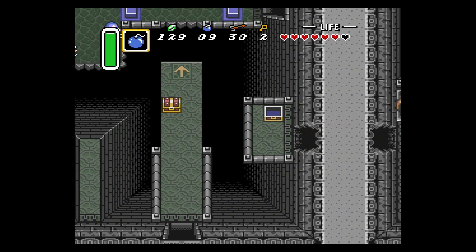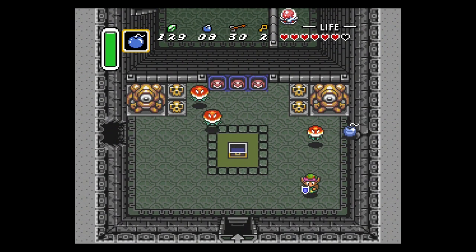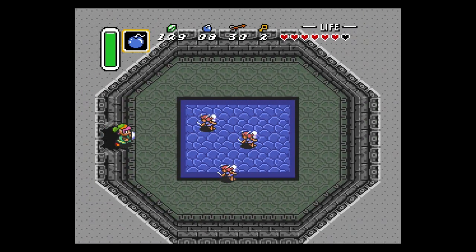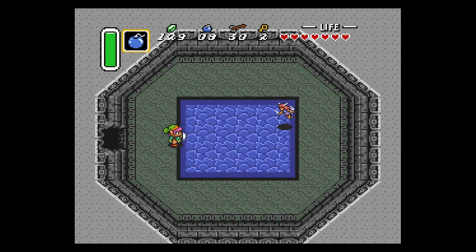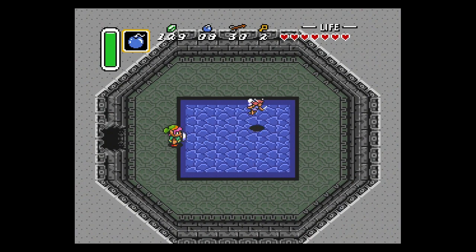However, we're not completely done yet. There is also an exit to the east — plant the bomb, open up the crack, and it reveals a fairy fountain. If you have the bug-catching net as well as an empty bottle, you can use the bug-catching net and place a fairy in a bottle. This way, when you die, you automatically get revived. Interestingly, in the Japanese version of the game — Japanese 1.0 at least — if you die and use a fairy, it counts as a game over. In the American version, it does not.